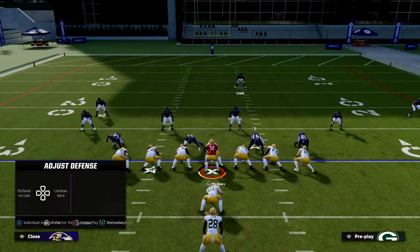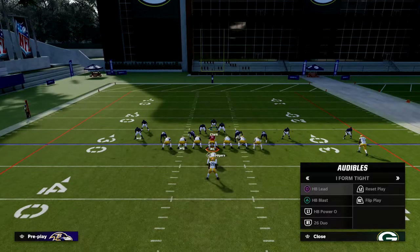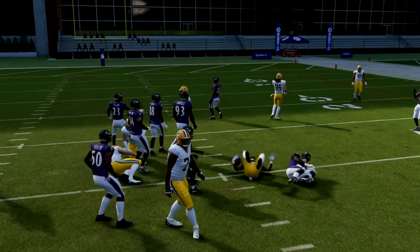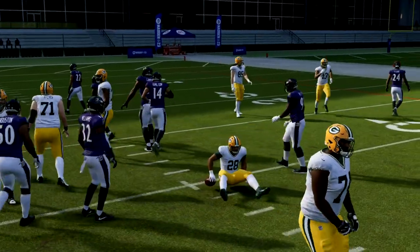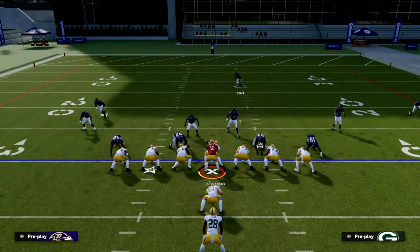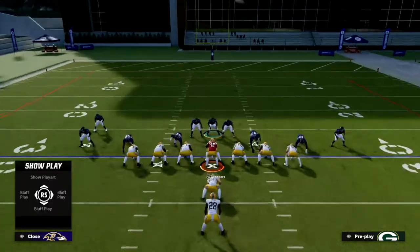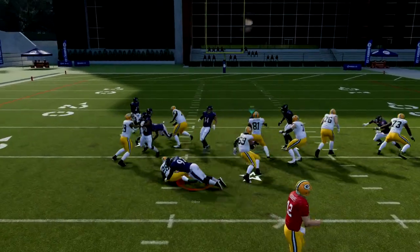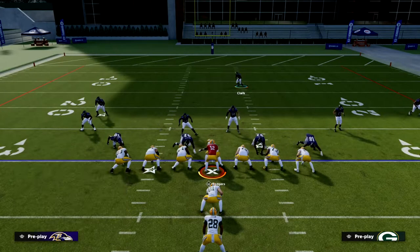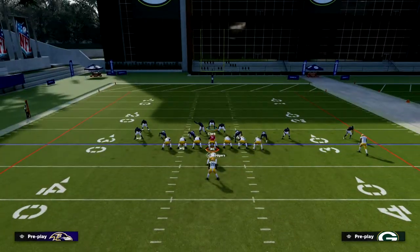We're able to stop stretch to the left and stretch to the right. This defense is also really good against inside runs — as you can see right there, that's an inside run to the right. I'm going to show an inside run to the left as well. The setup is the same: spread your line, pinch your linebackers, show blitz. You'll see that really glitchy loop-in from the defensive tackle, which is super effective this year.